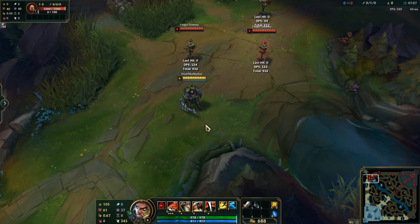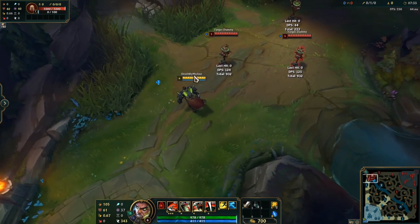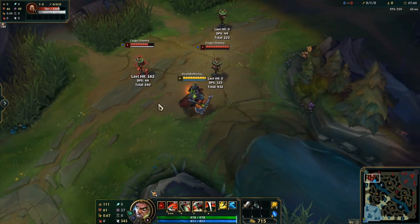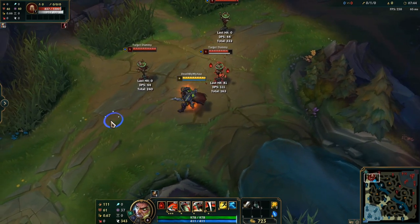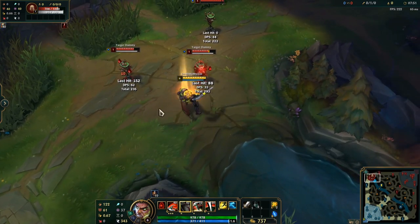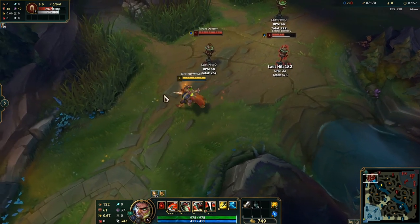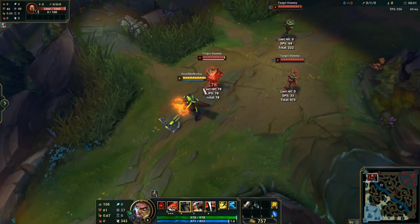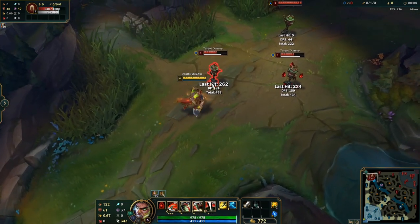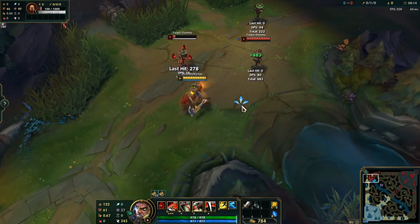Next I'll be going over Darius' combos — the most common ones I use. First is Auto-W. Because your W is an auto attack reset, it is much quicker than doing two separate autos. The second most common is Auto-W-Q. You can cancel the W animation with your Q, so Auto-W-Q is really fast. That combo gets 3 stacks on them almost instantly.